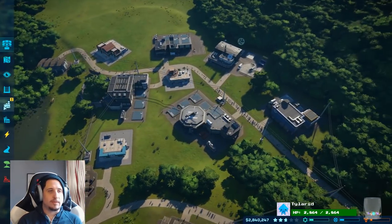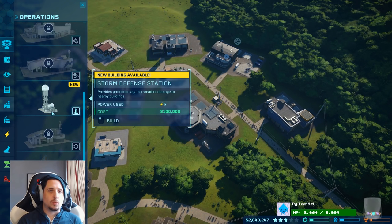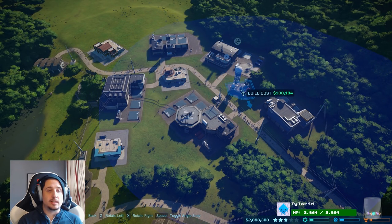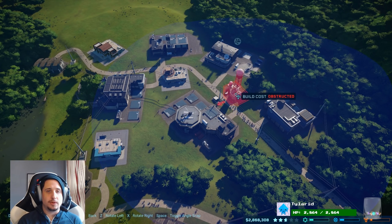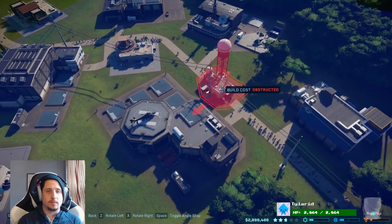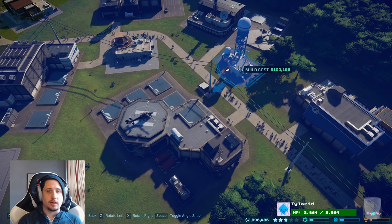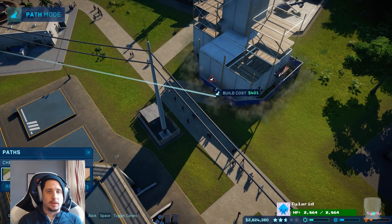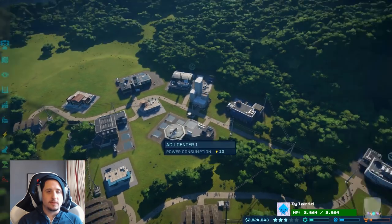All right, cool. We have a new thing. The storm defense station provides protection against weather damage to nearby buildings. That's perfect. This is why you want to make sure that all of your vital buildings are in the same area — in this way, you can have storm protection for all of them. Let's just drop this down right there. Let's path it up. Perfect. So that'll protect all this stuff. That's cool.